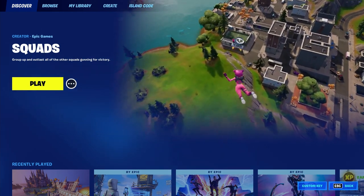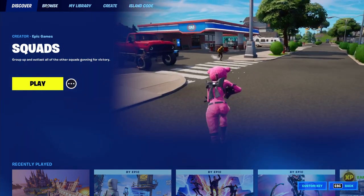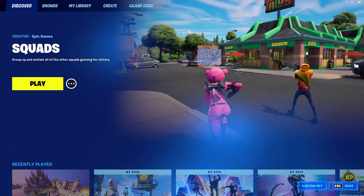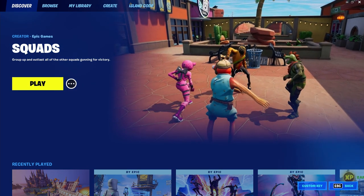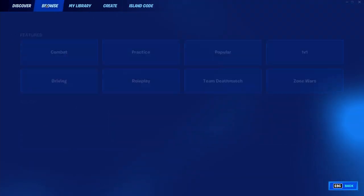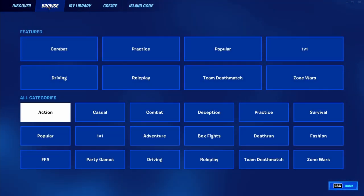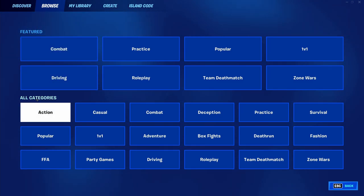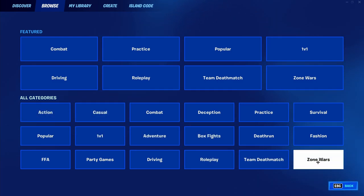Once you press on Change Game Mode, at the top of your screen you'll notice there's a Discover tab, a Browse tab, My Library, Create, and lastly Island Code. To start this next step off, simply go ahead and make your way into the Browse tab. Now that you are inside of the Browse tab, go underneath the second setting that says All Categories. From here, make your way into the very bottom right corner, and here you should find Zone Wars.